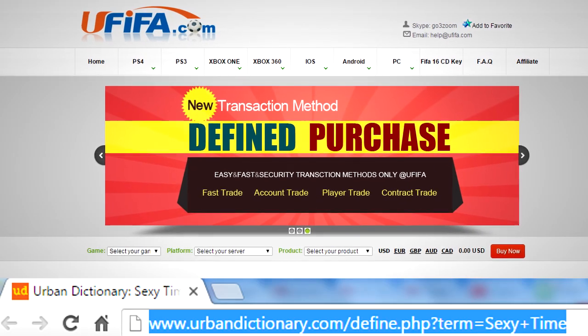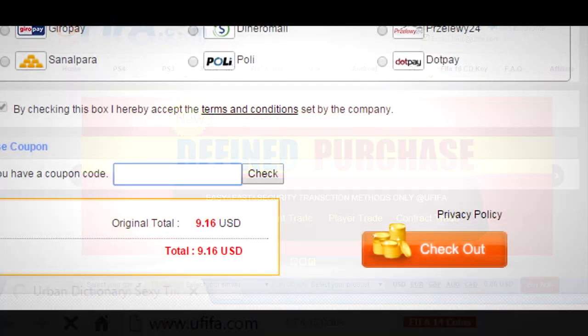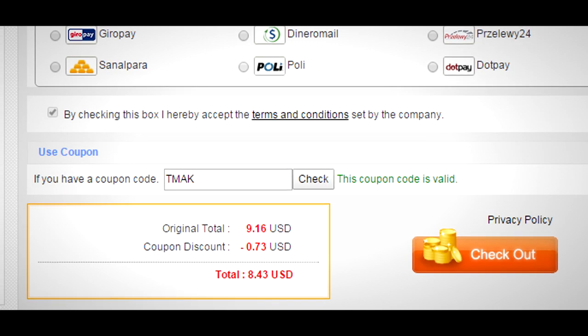Right guys, I've recently started buying FIFA 16 coins. I'm going to tell you right now, YouFIFA is a site to use. Go get your coins there. If you use the code T-Max, you get 8% off. They're fast, cheap, reliable. Get your coins now.